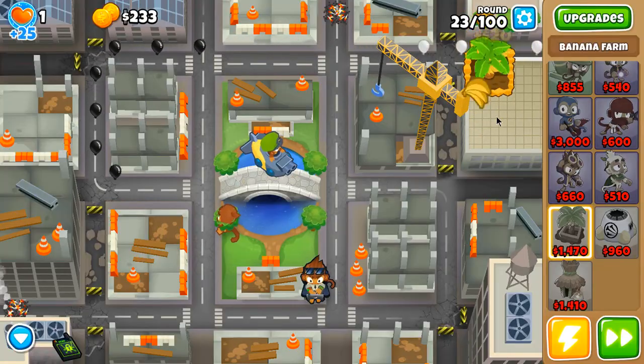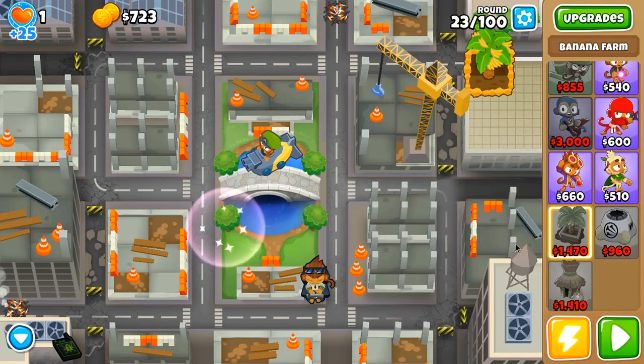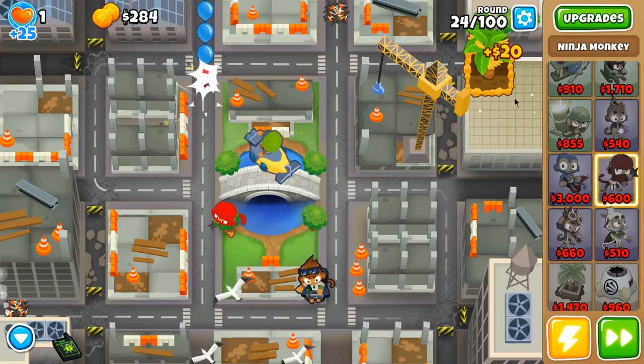I can exploit the fact that on top of these buildings I can have my towers target every part of the map. Now I'm going to sell this free monkey — it was useful just in the early stages of the game. But I need the room to place the ninja to be able to pop the camo bloon in round 24. You just need to place the ninja like that without even upgrading it.